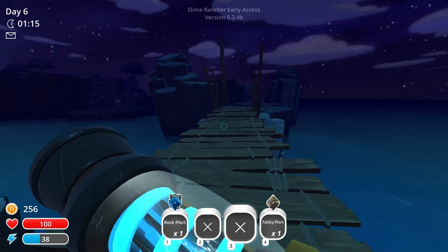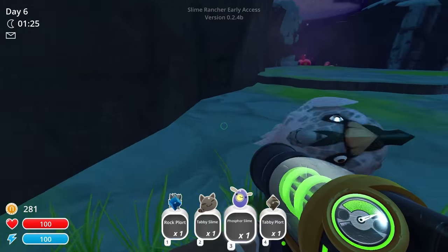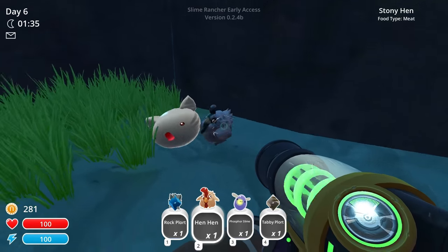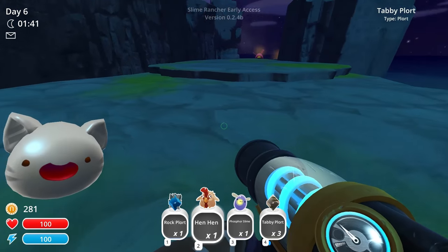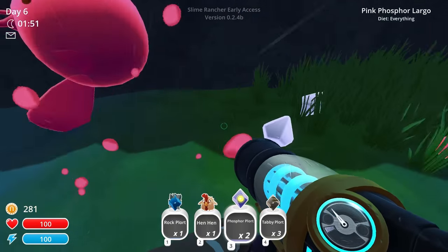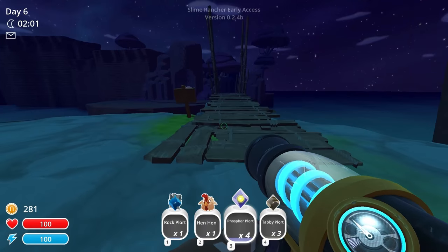So then what are these guys over here? I'm going to grab all this. Boss of slime, tabby slime. Go ahead, eat that. He did eat it — oh, he loves it! There we go, tabby plort. Oh wait, these guys aren't mad anymore. Boss of plort. Why aren't these guys mad anymore? I don't understand what happened. What made you nice? I do know that boss of plorts are nice though. They keep swarming me though. What caused that, I wonder? That is very interesting.